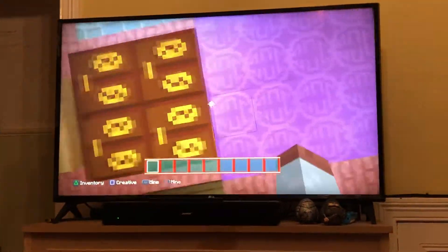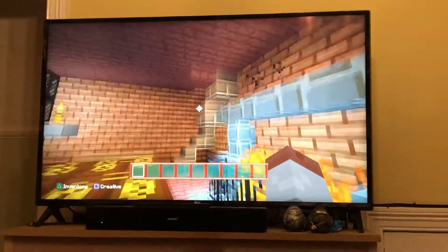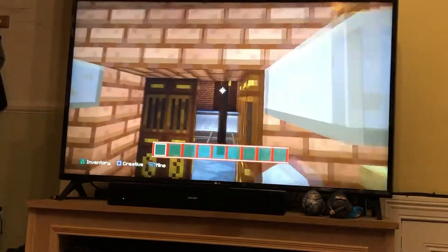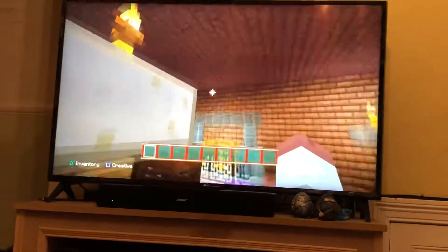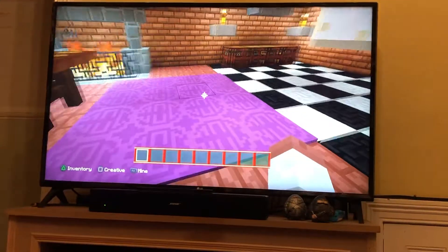There's a table — and yes, I am standing on the table. I thought I'd do an upstairs but we're not going to go up there because there's nothing there. There's also a nice purple rug, because purple was a very hard color to get and you had to be very rich to afford it in the Victorian era.